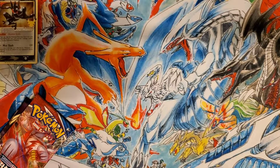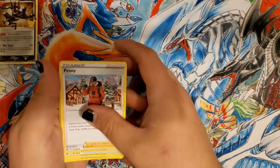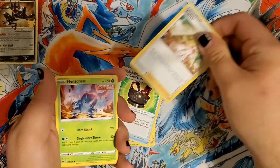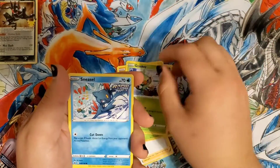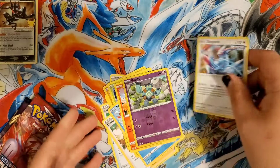Next we have our Chilling Reign pack. Not going to be anything out of this one either — another green code. We have a Fini, Galarian Slowpoke, a Caitlin, Heracross, Glimmet, Rookidee, Sneasel, Larvesta, reverse holo Gulpin, and a Zangoose Rapid Strike non-holo rare.